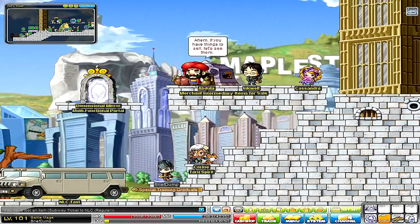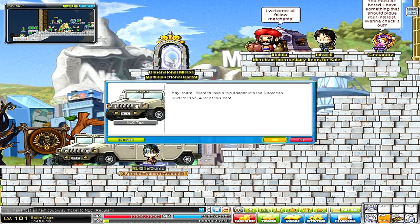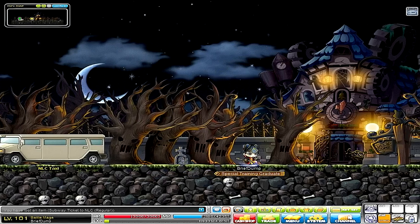Once you see this crazy Hummer limo taxi, click on it, press yes, then next, and you'll be in the haunted house — Phantom Forest. The hidden portal is right there on the doors.